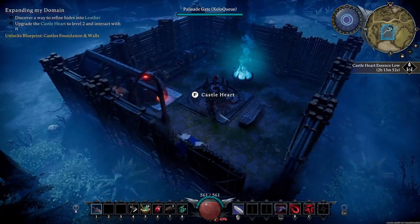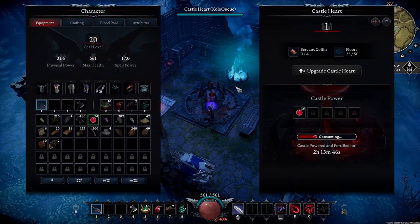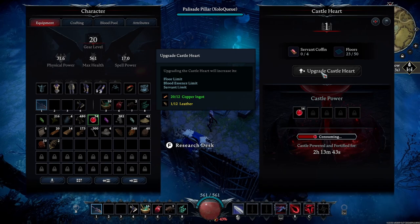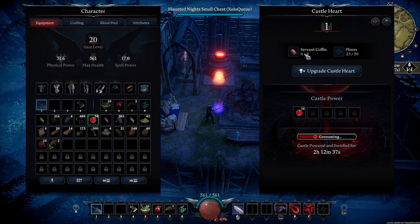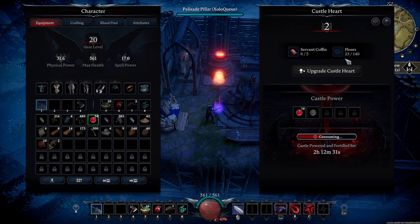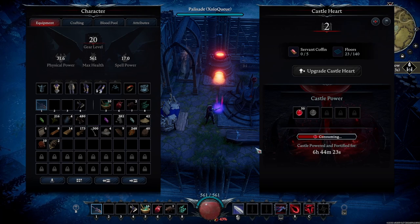The next thing is to check the castle heart — it says upgrade the castle heart to level two. I'll need some leather to do that. Interacting with the castle heart and upgrading it gives me a higher floor limit, a higher blood essence limit, and a higher servant limit. With the upgrade, my servant limit goes from four to five, and my floor tile limit goes to 140 tiles.